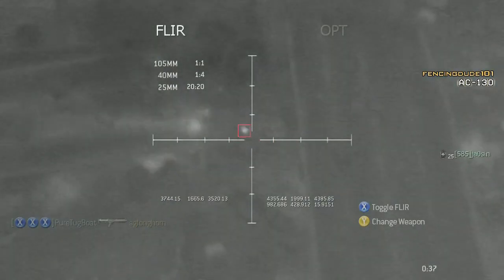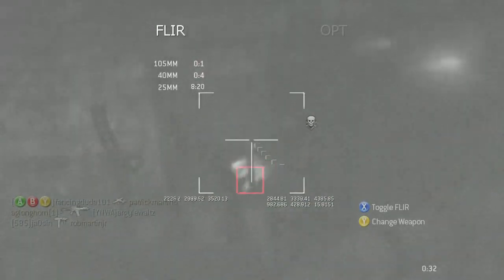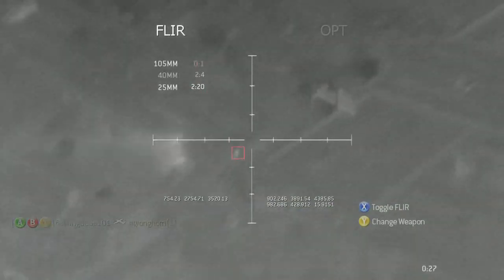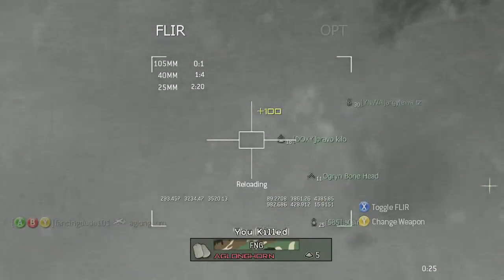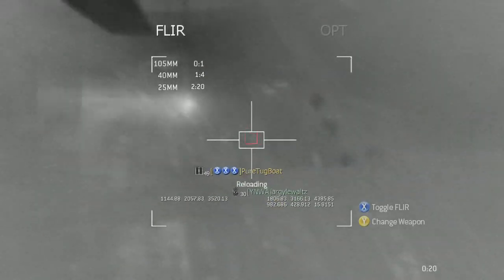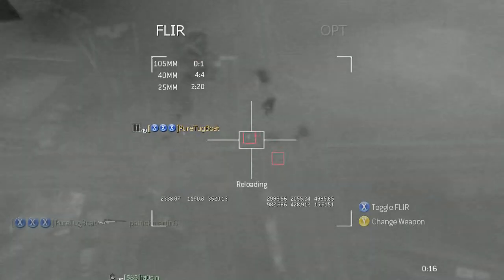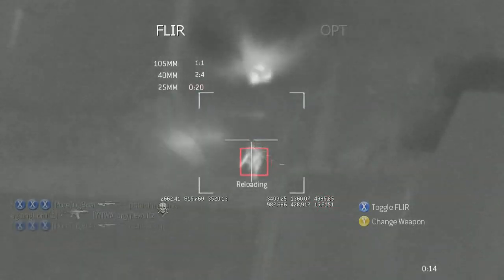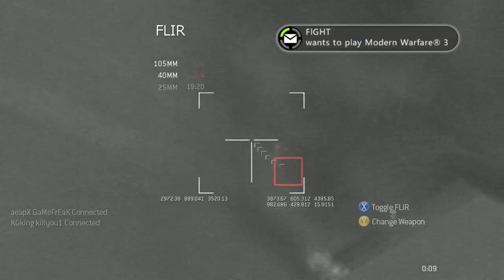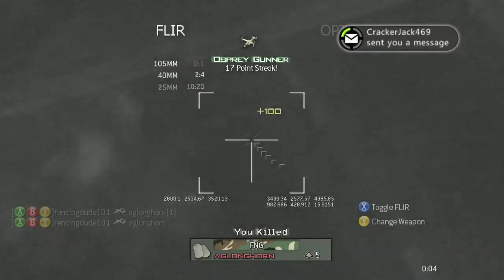A little tip here — I pressed X to switch from the regular outline view to thermal vision. That's a really good tip; it makes things a lot easier. You see red squares and can see people much more easily — it's basically just like the one from Modern Warfare 2. I suggest any time you get an AC-130, immediately press X for thermal vision and you'll be set.